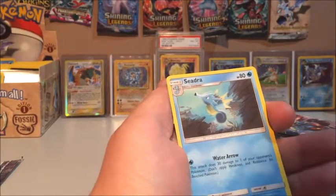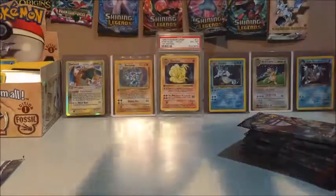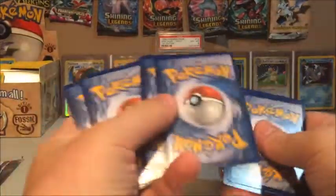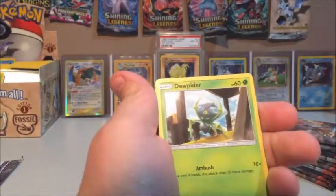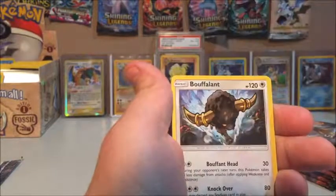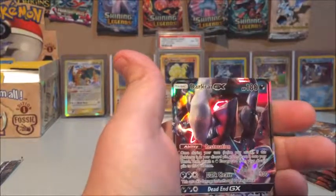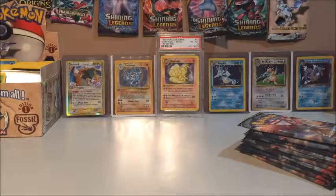I had absolutely no idea where the rare was in that pack. For the next one, the rare is five from the back. Moving on: a Cutie Fly, Wimpod — could definitely go for a Galvantula — Tauros, Charmeleon, another Rhydon, a Dugtrio reverse, and our rare is a Dark Raichu GX. Very nice, definitely glad it's not Marshadow.